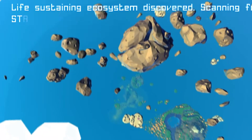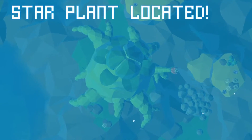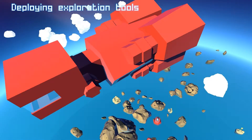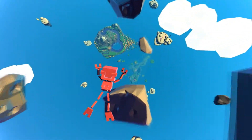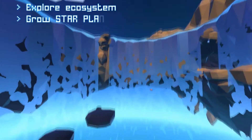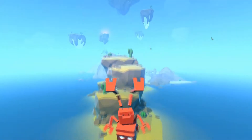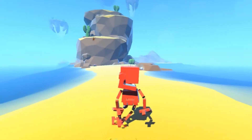Life-sustaining ecosystem discovered, scanning for star planet. Why is it cut off? Hold up. Star plant located. Activating bot - okay, tools and stuff. Launching bud. Oh shit! Objectives: explore ecosystem, grow star plant to 200,000 meters, harvest seeds and return to Earth. Have fun. Oh, he's cute!